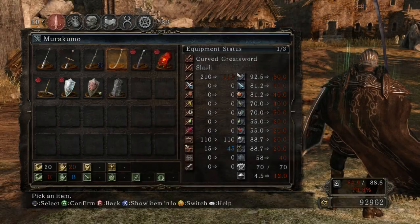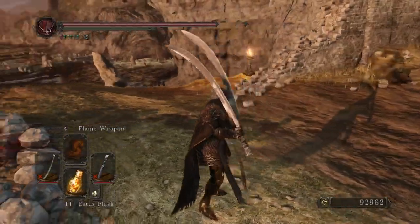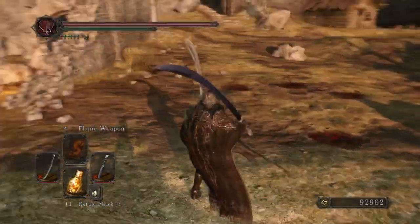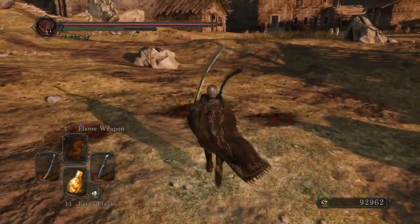I was expecting sort of a completely new weapon or piece of armor or something, but I'm not totally disappointed by this, because honestly a reskinned weapon is actually pretty cool for something that you can just loot from a chest that's in Majula.